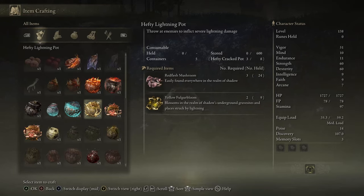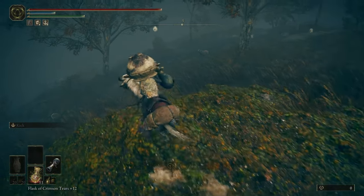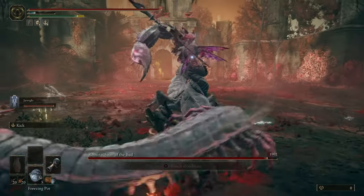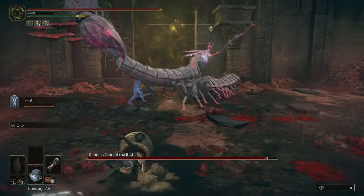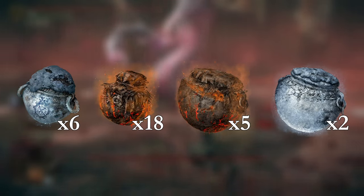At this point I felt like I wasn't taking advantage of the new pots as much as I could be, so I made sure to go around and pick up the rest of the available cookbooks. The next boss I wanted to fight was Romina and she was incredibly easy — I think it only took two tries. I went in with 6 freezing, 18 volcano, 5 hefty volcano, and 2 hefty freezing pots.